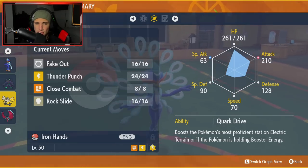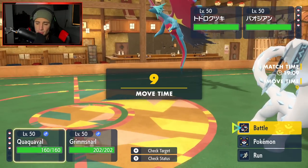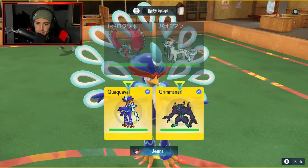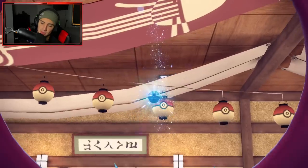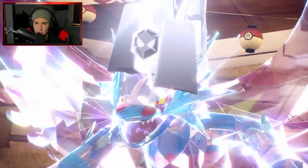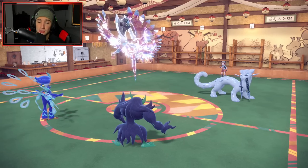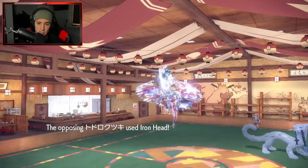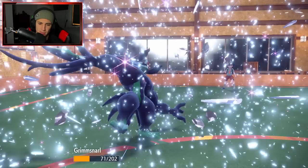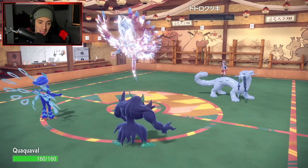I decide to set up Reflect with Grimmsnarl rather than target a dark type with Prankster moves. The opponent Terastallizes into dark and switches to Iron Valiant. Good thing I caught that — both their Pokemon are dark types. Reflect goes up and I go after Roaring Moon with Close Combat. Iron Valiant hits the Grimmsnarl but we survive thanks to Reflect. We drop a Close Combat to get Roaring Moon, and Moxie gets activated giving us a plus one on Attack.